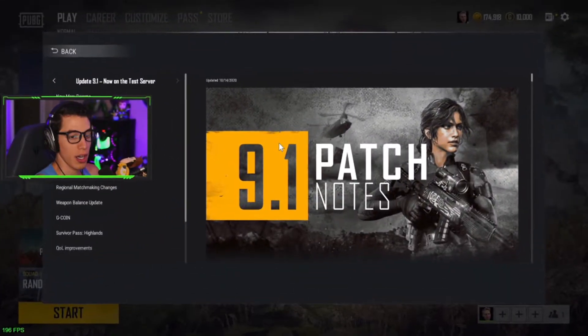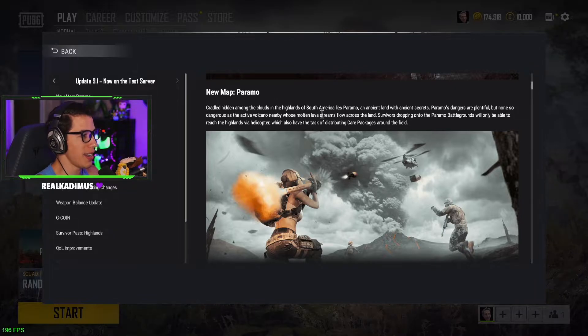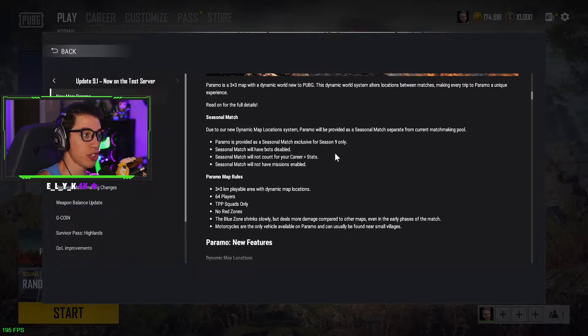Alright, here it is — patch notes 9.1, and I haven't read through this yet so this is our first go at it. New map: Paramo. Hidden in the highlands of South America lies Paramo, an ancient land with ancient secrets. Paramo is a three-by-three map with a dynamic world system new to PUBG. This dynamic world system alters locations between matches, making every trip to Paramo a unique experience — actual buildings and cities will change locations and design every time you drop in. Due to the new dynamic map location system, Paramo will be provided as a seasonal match separate from the current matchmaking pool, exclusive for Season 9 only. Seasonal match will have bots disabled, it will not count for your career or stats, and won't have missions enabled. It's a three-by-three map — one of the smallest maps — 64 players only.